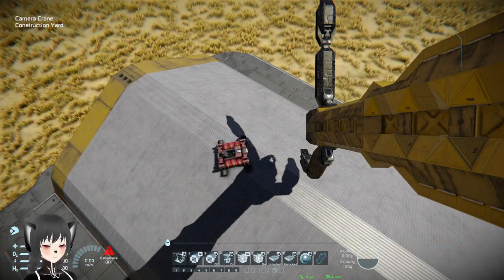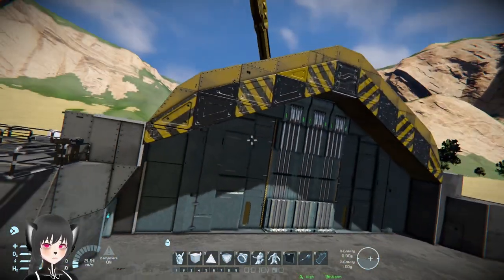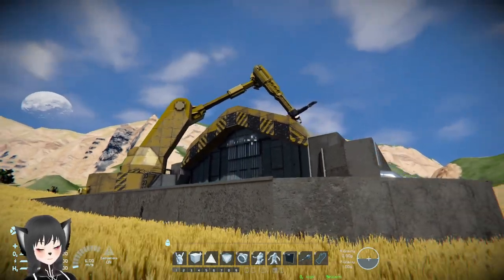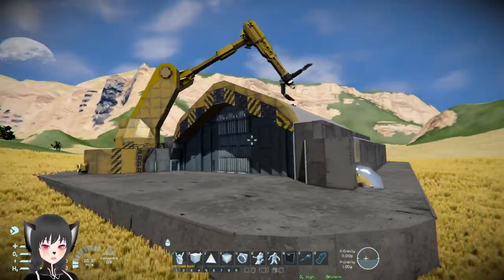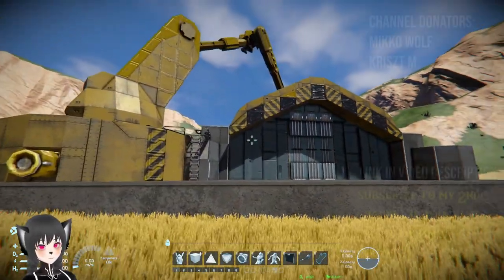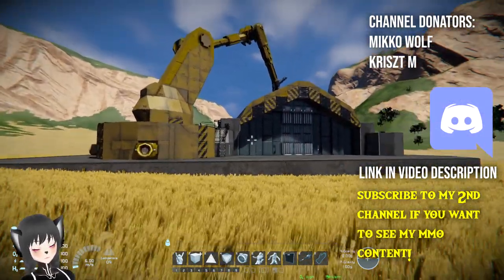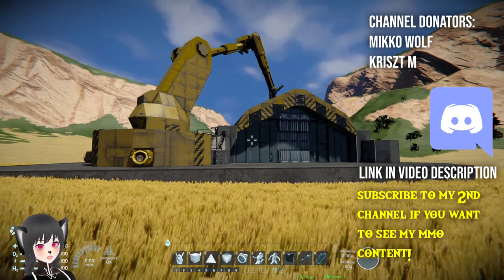That's the Construction Yard by Ramler. It's certainly a very cool building. I won't build it myself in survival because it's quite a lot of PCU, but if you like this kind of thing, the link should be in the description below if you want to download it.